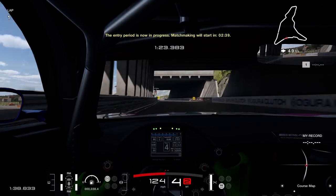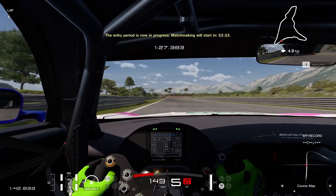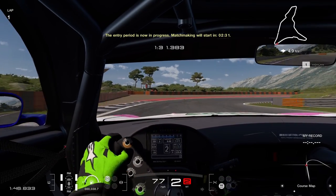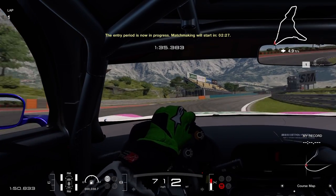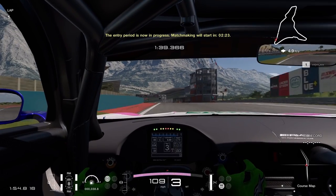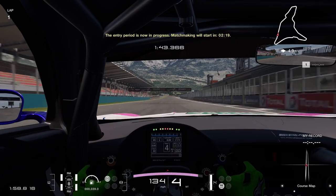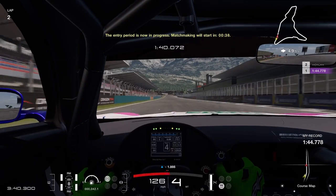Down through the tunnel section — flat out all the way down to the last corner here. Going to brake at about 100 meters, down into second, around the corner, keeping as much speed as we can. Back on the gas, keep a wide exit, and this is flat out straight to the line. Let's see where we end up — it's going to be a 1:44.7, almost a 1:44.8. We could definitely improve on that; not the best lap.